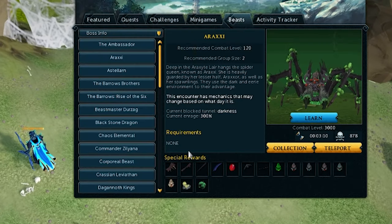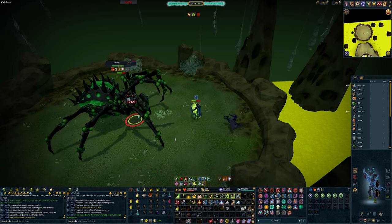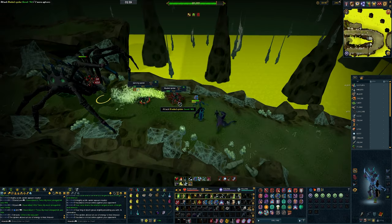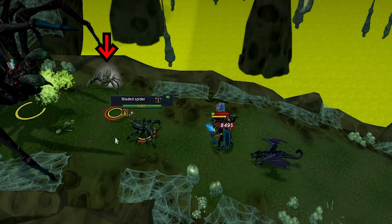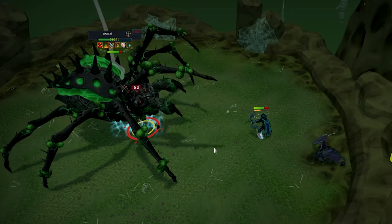I only do minion path when darkness path is blocked. The reason for this is that Araxor in phase 4 will prioritise the acid over calling in minions, making it generally safer for my strategy to work without unintentionally deleting myself. Unfortunately when acid is blocked, Araxor will prioritise the minions over the darkness special attack.